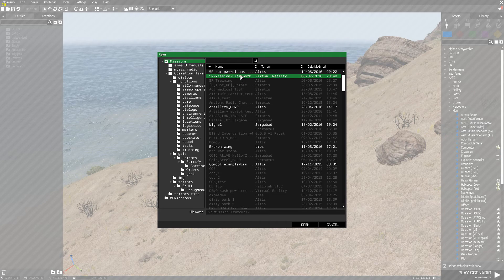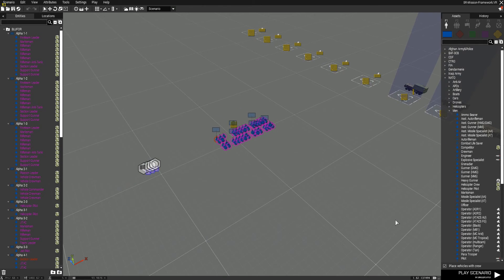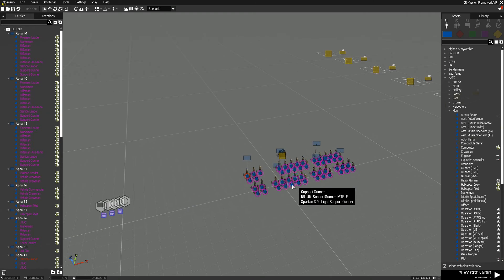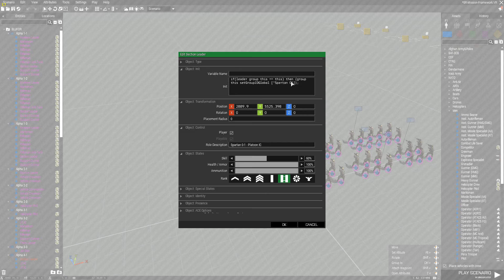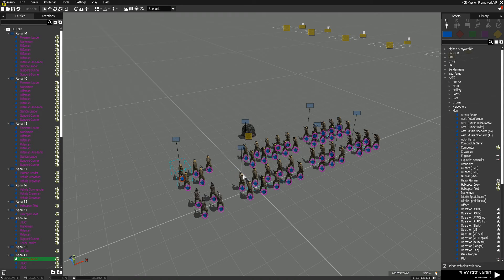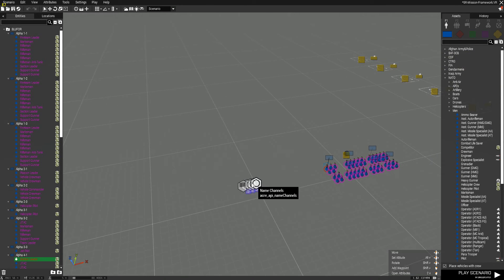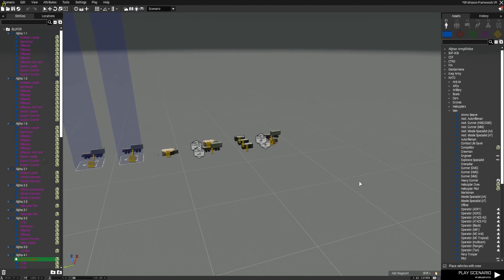There's the mission framework. Once you get into Eden Editor, you can see the map — Virtual Reality — and you open that up. It's a bit slow; Eden is a bit slower than the 2D editor I think. Here we are. There are all the playable units already set up for you — all the sections, Spartan Zero, Spartan Section One on the blue force tracker. There are a few modules there: vehicle spawner, vehicle repair, and whatnot.